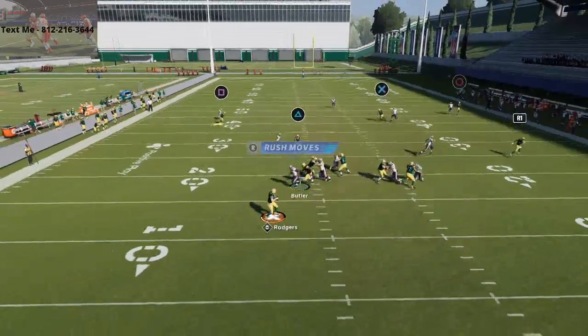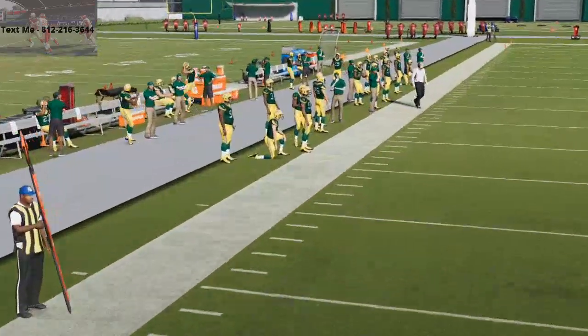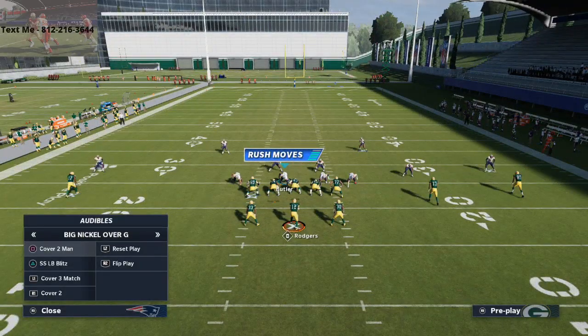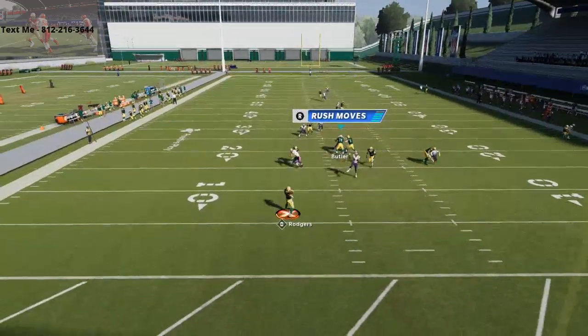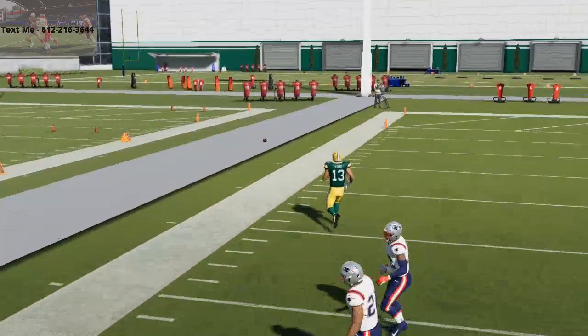Against cover three match — like big nickel over G, the defense everyone's been running — you'll see there's a deep post over the top. If Rogers can make that throw you can get it up over the top of the defense.